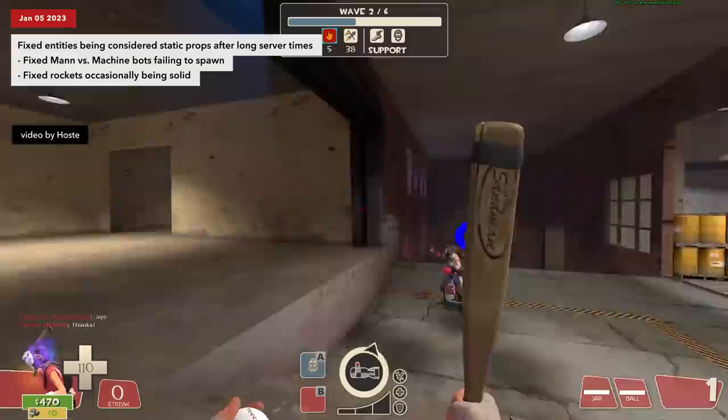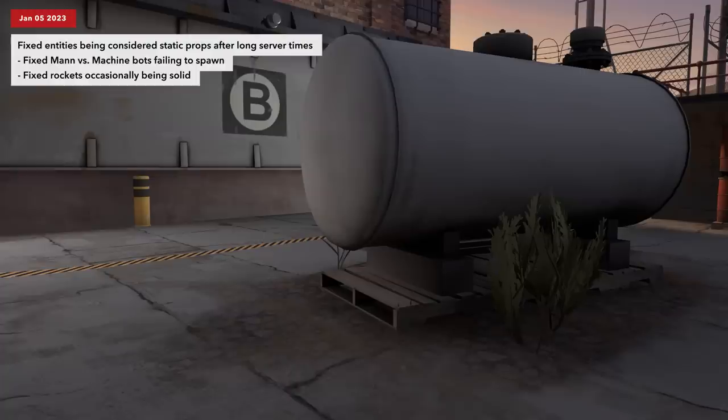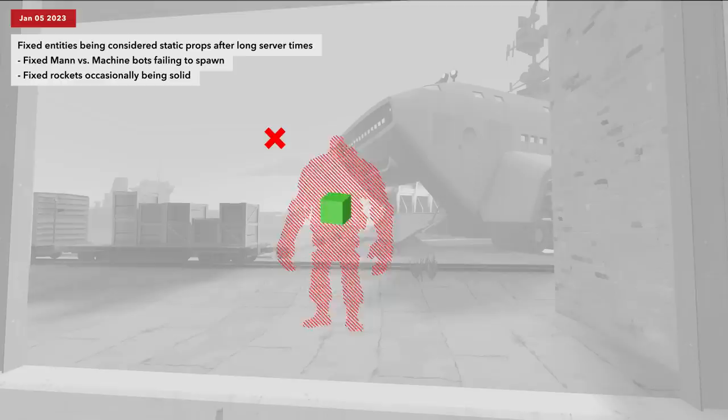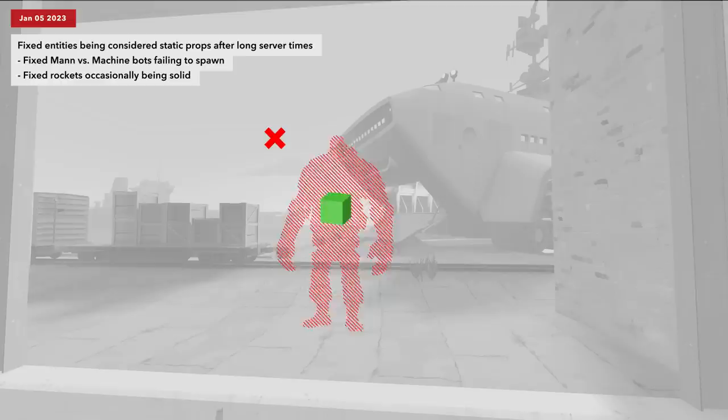MVM bots wouldn't spawn because a random temporary object would get wrongly designated as a static prop. The game doesn't want to spawn bots inside walls or props, so it checks to make sure the area is clear. If the random temporary object happens to be in the bot's spawning space, the game will think the area isn't clear because it's detecting a static prop, causing the soft locks.